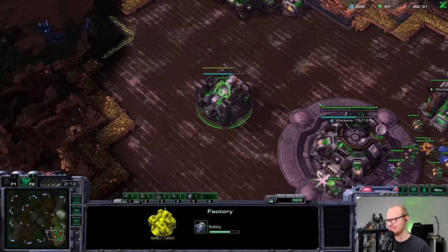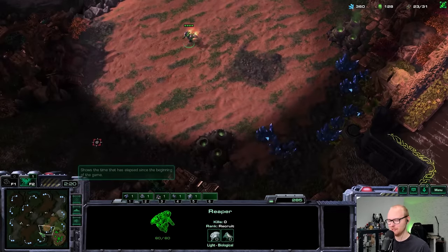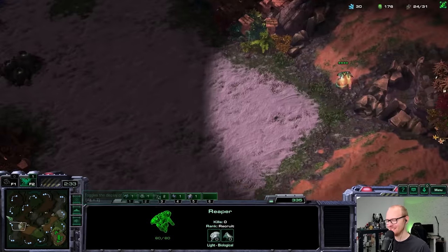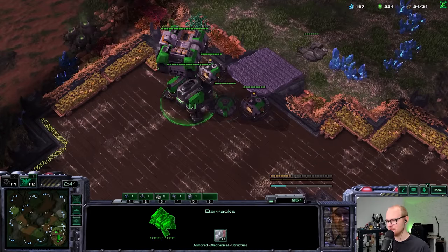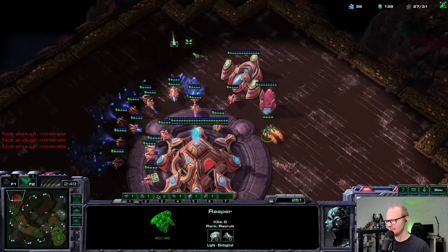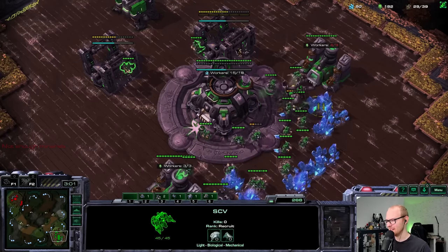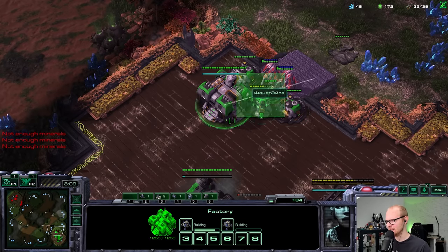Going for fast units I can use is a good idea because if I go for a fast expand and then need to defend a blink attack without having put pressure, that feels like a disaster. No proxy found around my base — nice. I'm expanding on the high ground. I'm considering adding an armory. Let's see if I can afford a starport first. My opponent did not expand — he's on one base, which is terrifying. It's two gates, but two gates doesn't necessarily mean the best start for a one-base all-in.